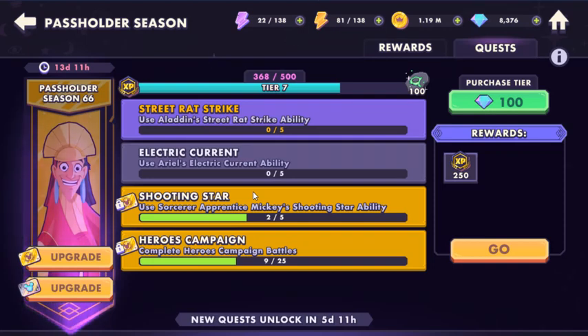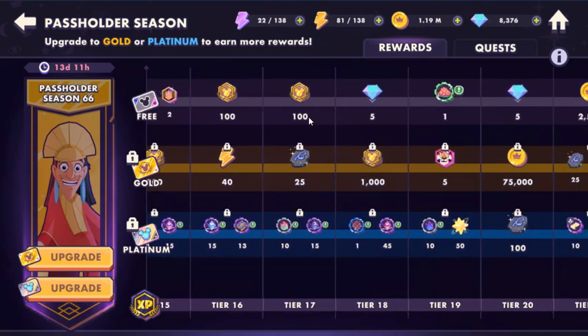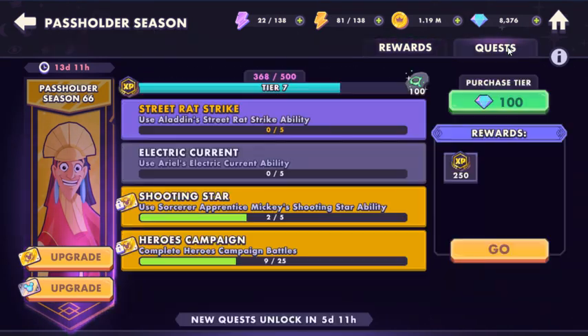You get another one from using Captain Hook's Gift from Wendy ability and Gaston's Storms a Castle ability — those are two other characters you can get very early in the game. You can build a decent starter team around those free characters and make sure you're doing these free Pass Holder quests. The more you do, the more free rewards you'll get as you play. We're not worrying about the paid track — this is a free-to-play video for a new person getting into Disney Sorcerer's Arena.